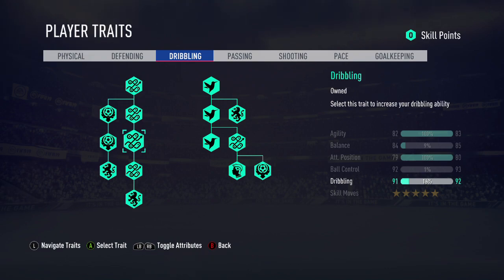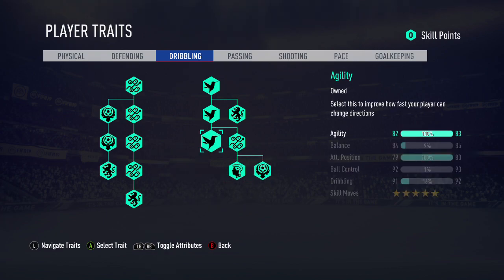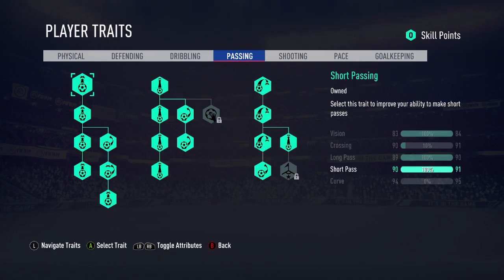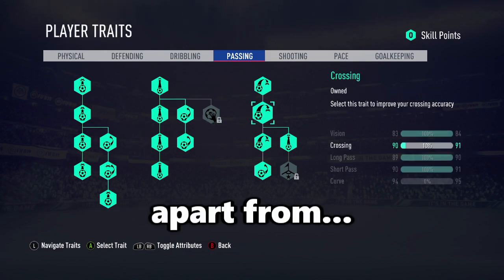Next one: dribbling. You want everything — as you can see on the screen, you need it all. You need your skill moves, five stars, that flair, ball control. Agility — let's be honest, what does actually work in this game? That's the question.